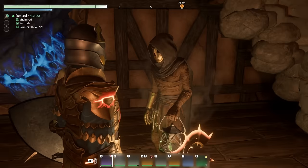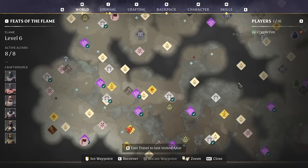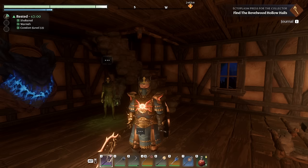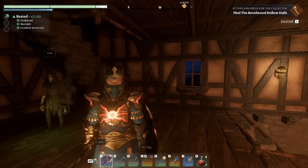He wants us to go into the next dungeon. I wonder if he marked it on the map. There are so many symbols I can't really see anything. The quest says: "Collector revealed the location of the Hollow Halls in the Revelwood — reach the location and descend to slay the one-eyed creature within and take its head to enable new crafting operations." That's to get the ectoplasm press for the Collector. Looks like he's going to send us on a series of quests through the different dungeons. We'll tackle the next dungeon when we come back next time.